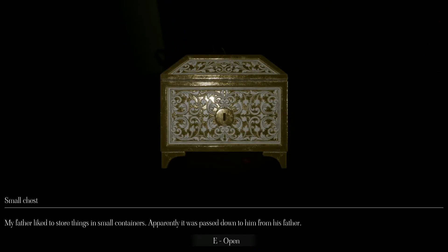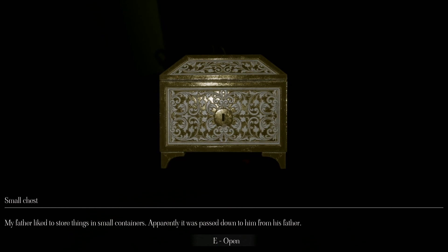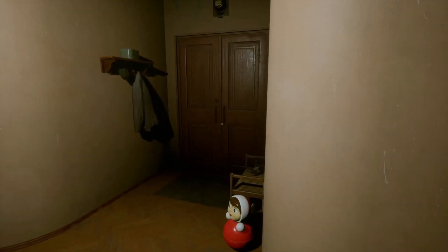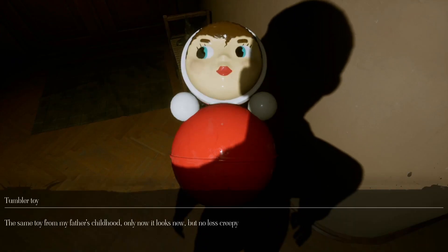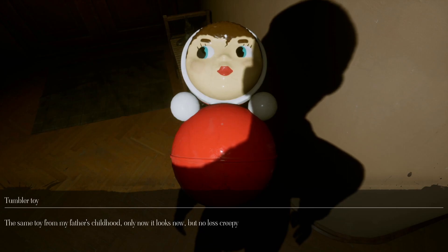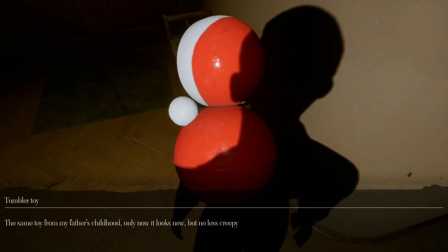There's some mumbling over there in the distance. There's a small chest — my father liked to store things in small containers, apparently passed down from his father. I don't have anything to open it with. The same toy from my father's childhood, only now it looks new, but no less creepy.